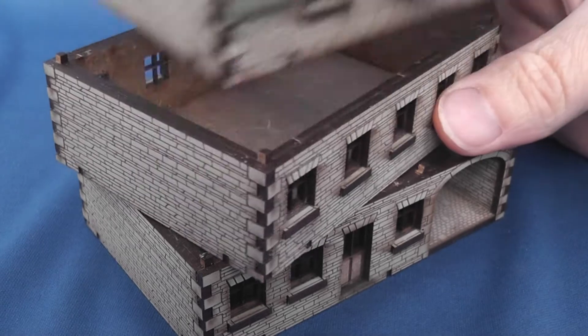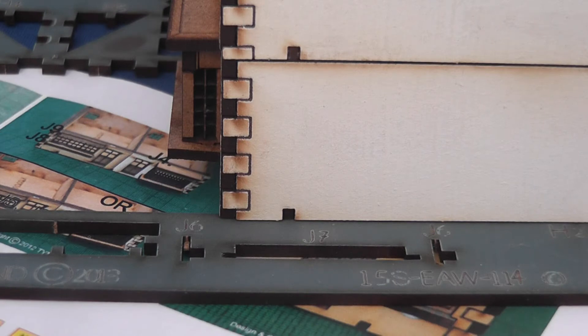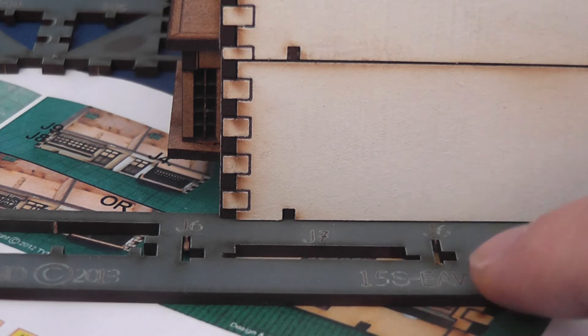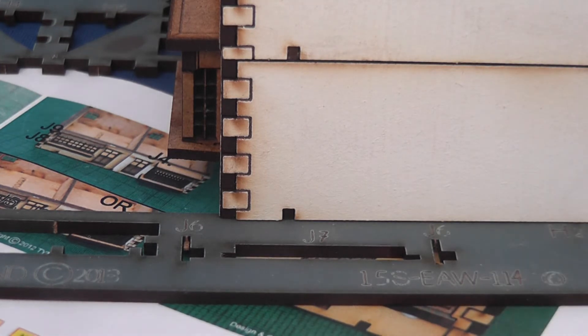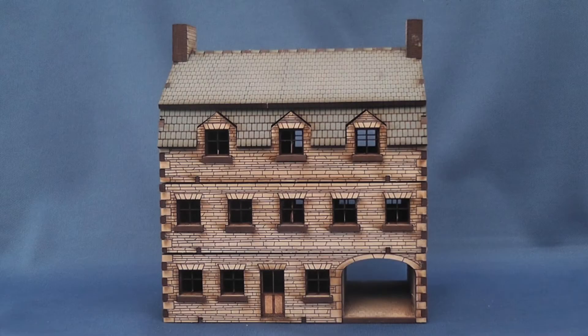Parts fit together exceptionally well, with each floor firmly secured in place with integral pegs. Across all three kits, the only problem I found was with one of the shop windows — if you wanted to model the blue frontage, two of the parts had been cut the same way, leaving only one with an external blue face. This could be remedied with a little paint, but I opted to play safe with the vanilla wooden finish.